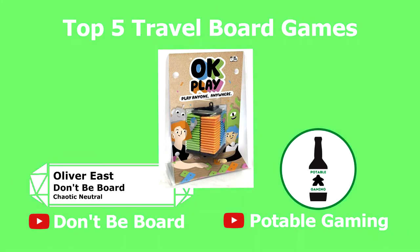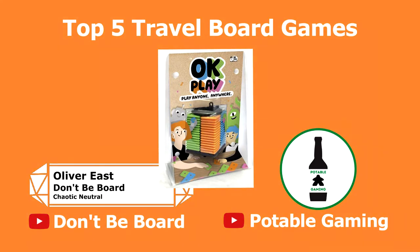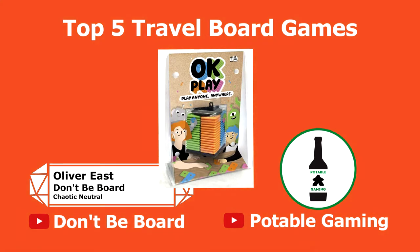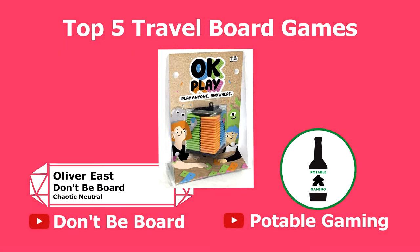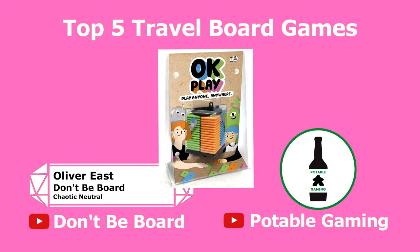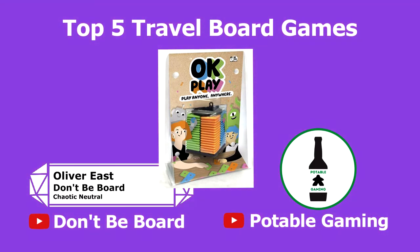OK Play is hard-wearing, and the satisfying sound of removing tiles from the peg is a bonus. It works well at different player counts — I'd recommend getting the four-player version even for two players, since you can deal in more people instantly. The two-player set is two separate colours and you can combine them for up to six players, which would be brilliant chaos in a bar.